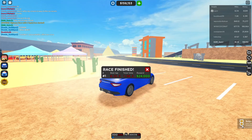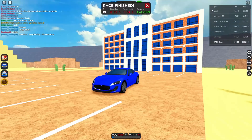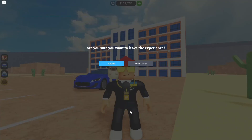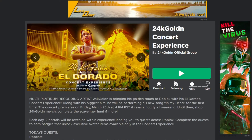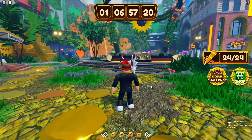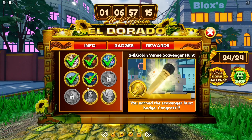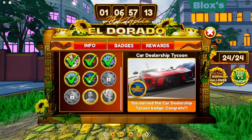Now after you have done the 20 or 22 laps, you should now get the badge. Join the event game back again. As you can see you got a badge which gives you a free item — you have now successfully gotten the sunflower size.